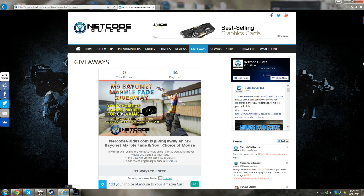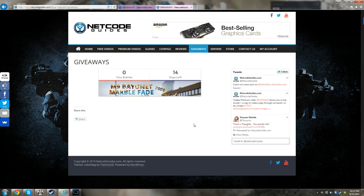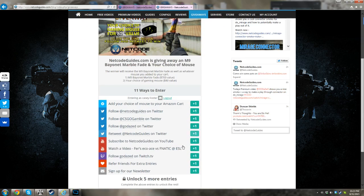What you can do is head on over to our website and hit the giveaways tab. Just go to netcodeguides.com — I'll put the link in the description below. Hit the giveaways tab and it'll take you right to the giveaway. You can choose any of these tasks or complete all of them, and each one gives you one entry into the giveaway.